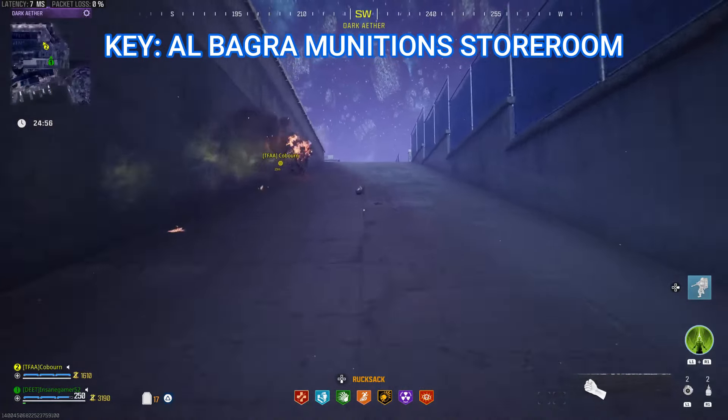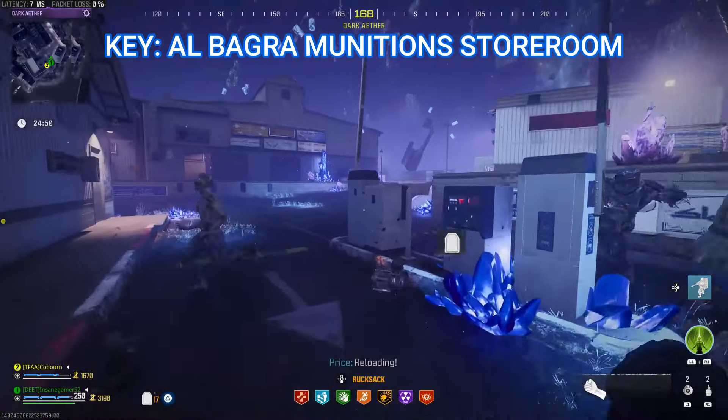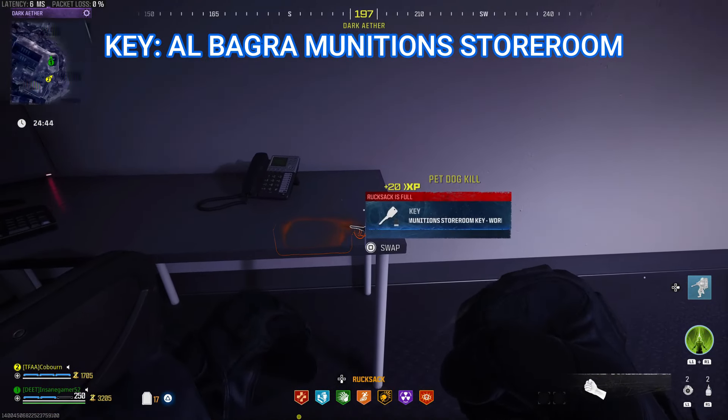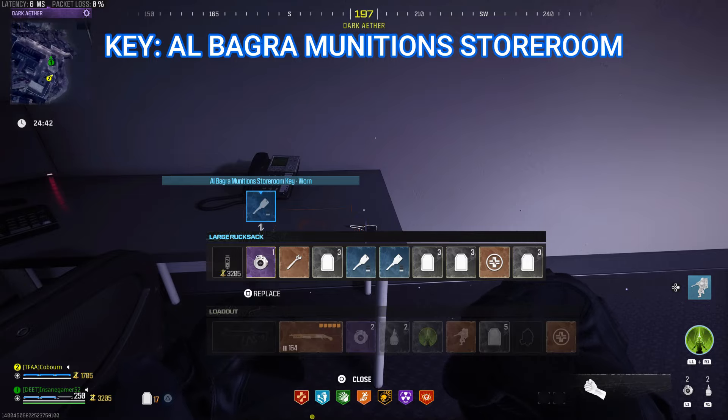Next head up the ramp right across from the doghouse and go past the first little shack, then jump through this window in the bigger building. You will get a guaranteed key for the Albagra Munition Storeroom on this desk to the left.